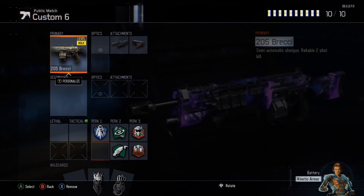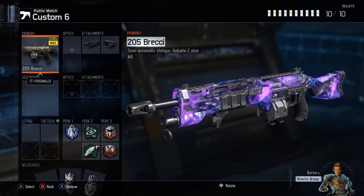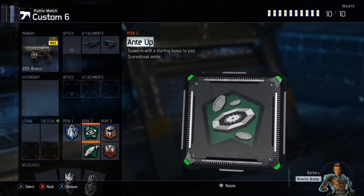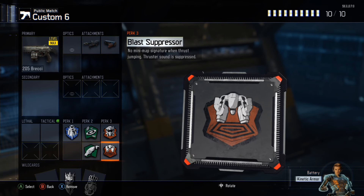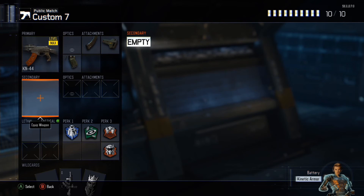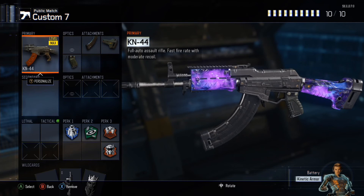I've got the Brecci — I don't know how you say that gun properly, everybody has mixed opinions on it — with Long Barrel and Rapid Fire. Different perks for this one: Flak Jacket, Ante Up, Scavenger, Dead Silence, and Blast Suppressor. This is from my best class setup — not sure why there's no camo in the middle of the gun, that looks pretty weird.